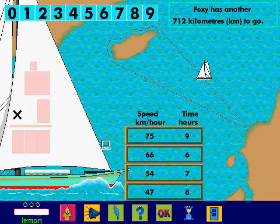There are two parts to your job. The first part is to choose a speed and a time so that Foxy's yacht will sail as far as possible. The second part is to work out how far the yacht will sail using your settings. Now it's your turn to play.